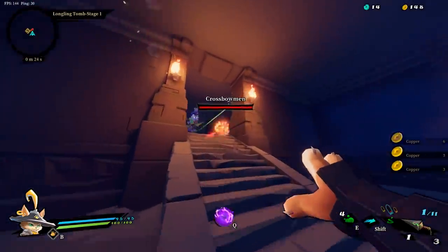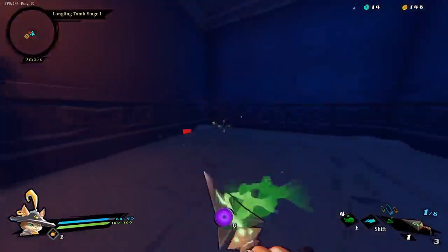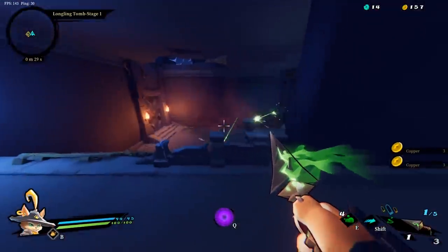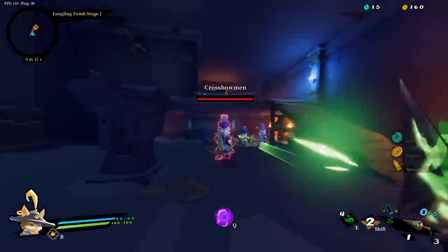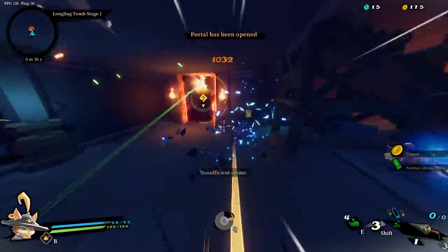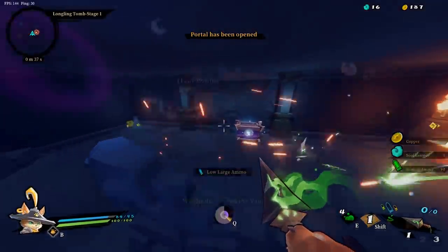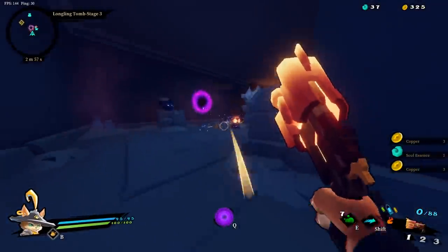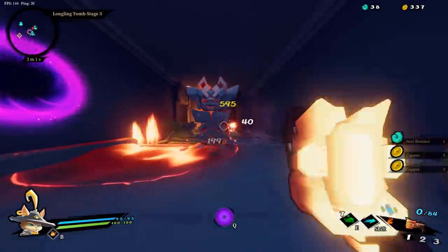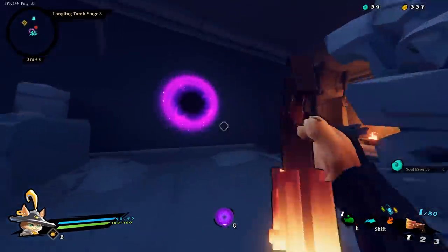It doesn't have an auto fire function so you'll still need to click every time you want to throw a dagger, but once you learn the rhythm it is very easy to keep the shots flowing. In addition to the innate pierce, the daggers also bounce multiple times off of terrain if you miss, which makes it even more useful in situations where your aim isn't as pinpoint as you'd like. Seriously, the Prism is definitely one of the strongest weapons overall right now and if you haven't tried it out much you should absolutely give it a shot.